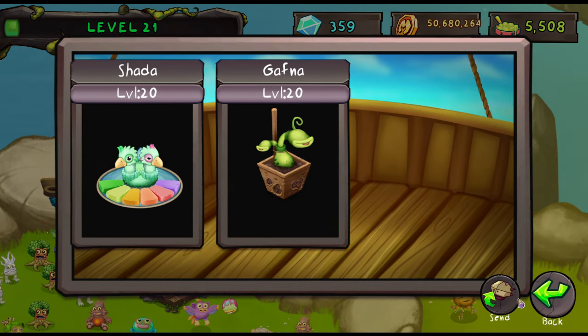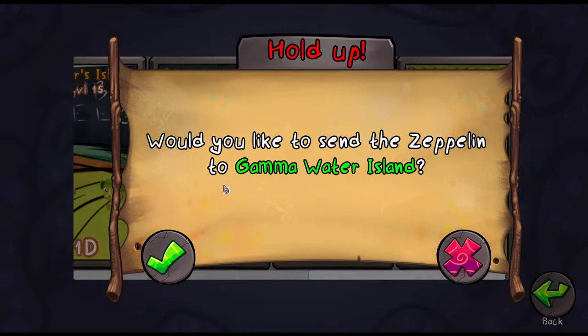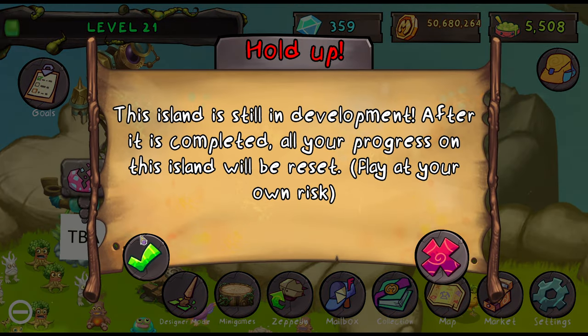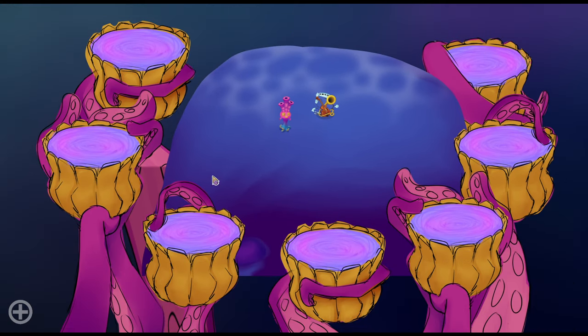Now we need to send the Zeppelin over to the island. I'm super excited for this because Gamma Water Island, so far, sounds really awesome. Olgara Pipe sounds great, so I'm sure the other two will also sound great. I'm so excited. And let's just take a look at the island, because we didn't do that yet.